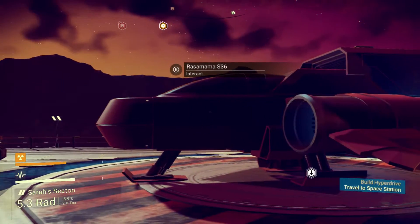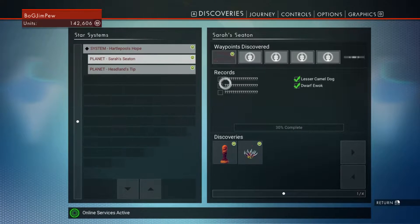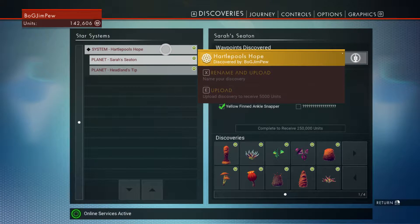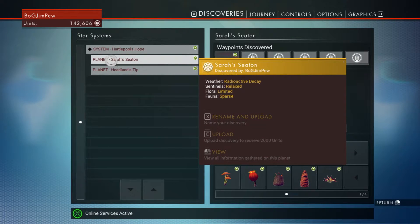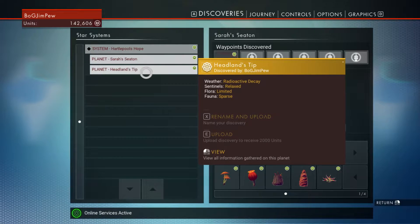This is my ship. I'm still in the Fair system as you can see here. I've renamed it to Harlepool's Hope — my hometown — and I've discovered two planets: Sarah's Seaton, that's a place in Hartlepool and my girlfriend's name, and Hedlin's Tip. Those are the two planets.